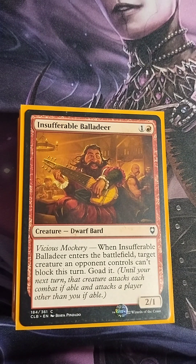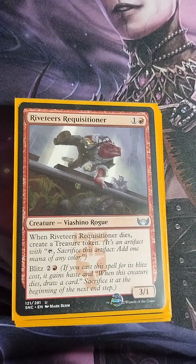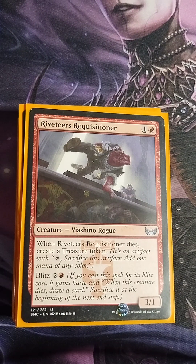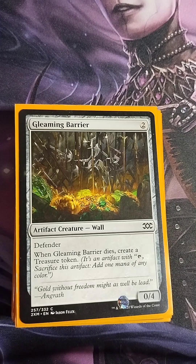Next we have Insufferable Balladeer — one colorless, one red, 2/1 Dwarf Bard with Vicious Mockery. When it enters the battlefield, target creature an opponent controls can't block this turn and is goaded. Then we have Riveteer's Requisitioner — one colorless, one red, 3/1 Rogue. When it dies, create a treasure token, and it has the Blitz ability — a little ramp in the early game. Gleaming Barrier — two colorless, 0/4 artifact wall with Defender. When it dies, create a treasure token — defense plus treasure generation.